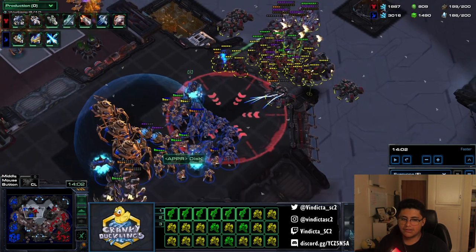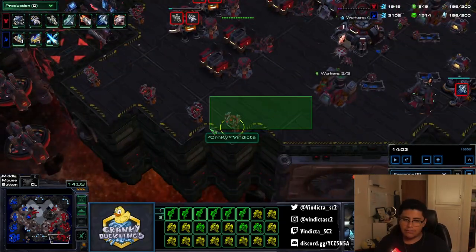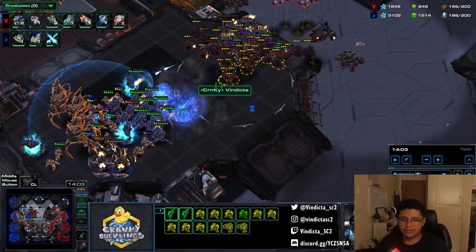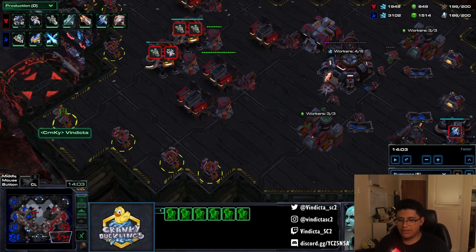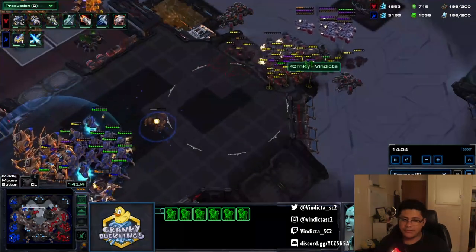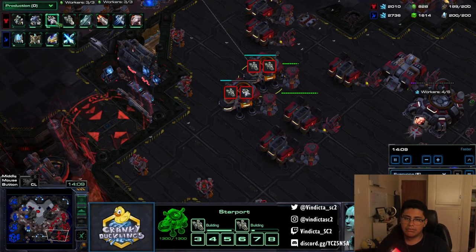I want to be able to defend my bases so I don't have to pay attention when I see that alert pop up on the minimap and can entirely focus on microing out here. Because sometimes you'll get a warp prism with DTs, then you start eating a disruptor ball and storms, and the planetary dies. The best way to avoid those scenarios is preventing them ahead of time. Once safety is secured, start moving out aggressively and replacing supply with liberators.